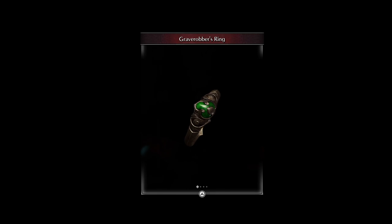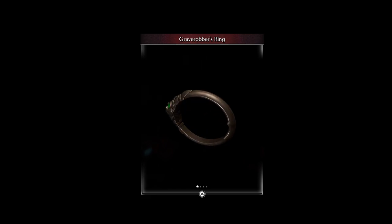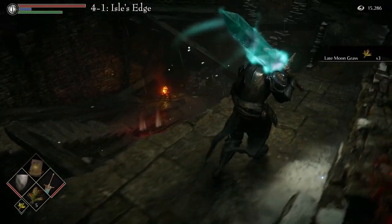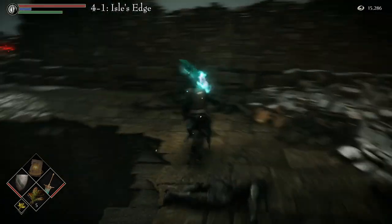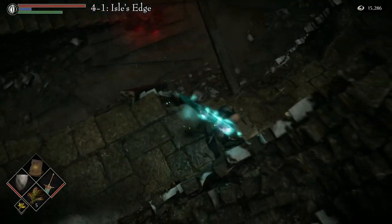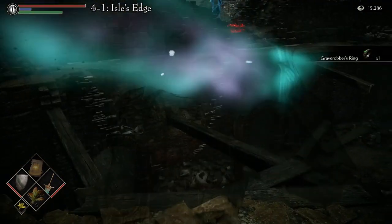The Grey Robber's Ring is an ancient topaz ring that subdues your essence, discouraging detection by Black Phantoms. There are two ways to obtain this ring. The first one is in Area 4-1, Isle's Edge, or the Shrine of Storms. Proceed through the level until you reach a broken-down building right before the Adjudicator Fog Wall. Climb to the second floor and you will find multiple destroyed structure beams, except for one. Cross it and reach a corner with a corpse. Pick the ring from it.